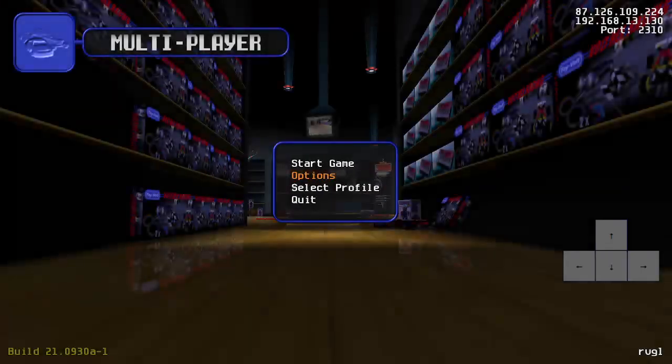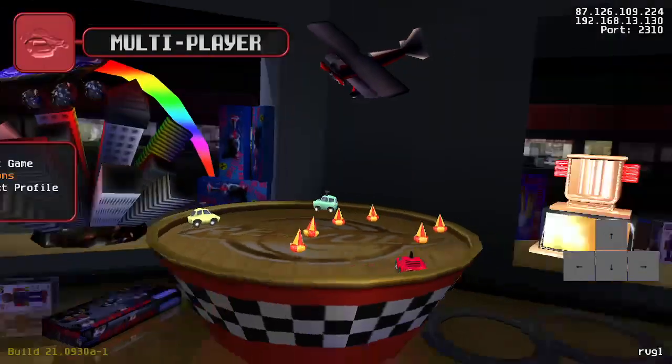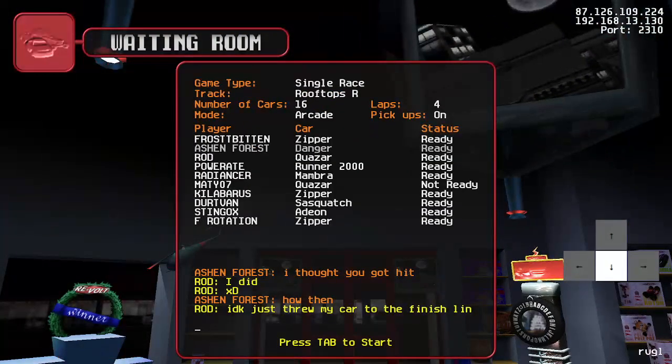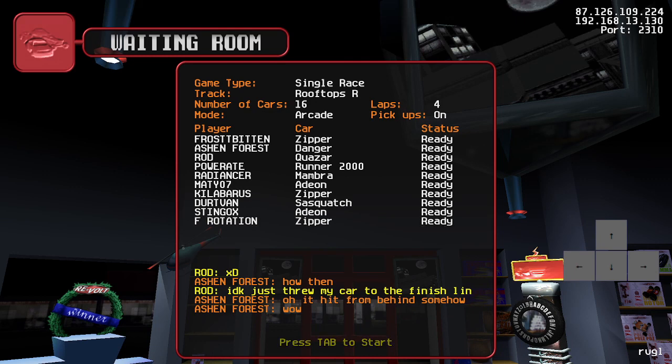Now I go to the next track, which is a better one. I don't hate Supermarket 2 at all, I swear. Now I have Rooftops Reverse. Here are a few things you need to understand about race prep. While you're sitting here waiting for the host to start the race, you can analyze the track and the car that you're playing.